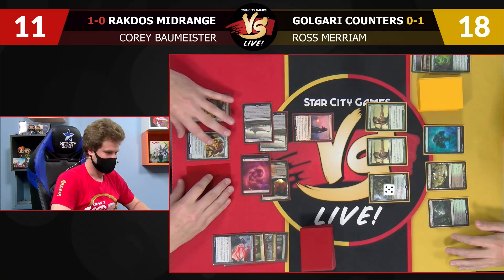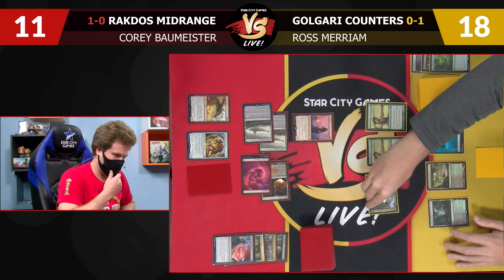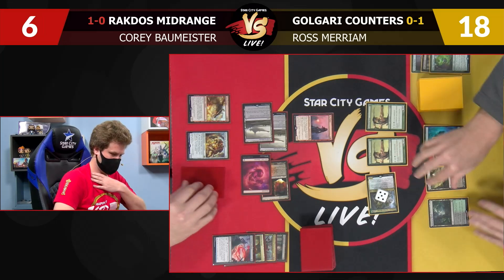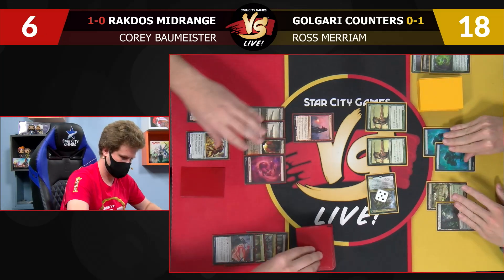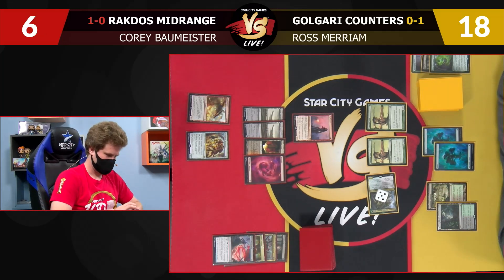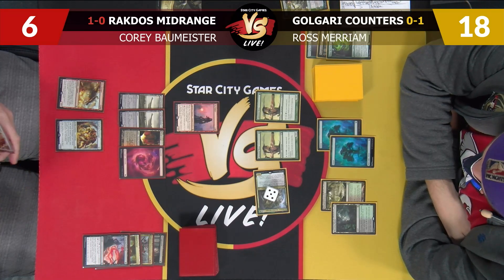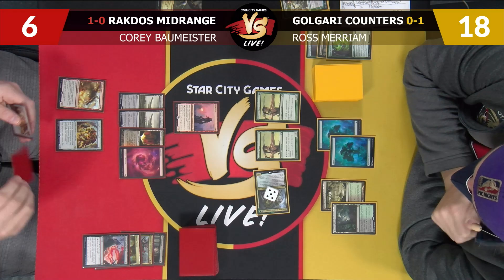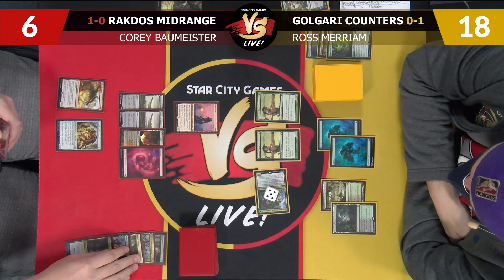I'll crack this and do Blood Chief's Thirst with Kicker on that Oran-Reef. That'll put a counter on the Grackmaw — when a creature dies that had a +1/+1 counter, Grackmaw gets a counter. Yeah, it's still better than killing Grackmaw — then you just get a giant card. Pass to you. That card's a problem. Smash for five, I'll take it, brings you to six. I'll play a Forest and pass. Grackmaw is just a problem I had a card for in his deck to deal with, and I did not draw what I needed to.